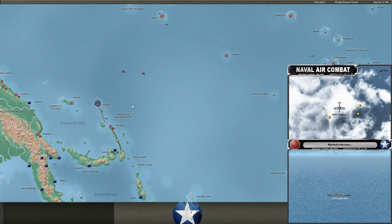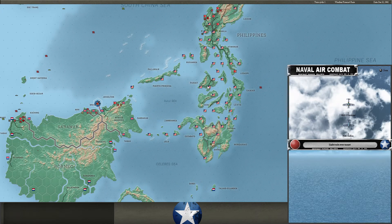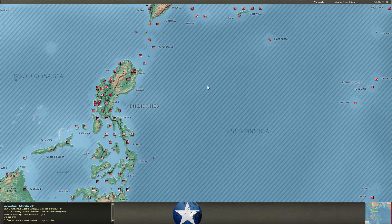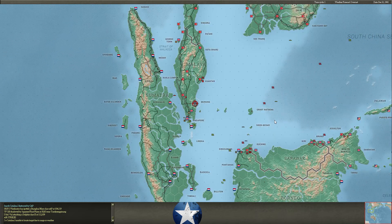Some Vindicators find a task force — maybe this is part of the group my destroyers tangled with earlier because some of these ships are dead in the water, which makes me think they were already damaged before the Vindicators found them. We take out an AP and a torpedo boat — nice to see. Another Vindicator strike on the Tama: two more bomb hits, heavy fires, heavy damage. Tama was the only ship there. I wonder if we did take out that other cruiser that we put two torpedoes in.